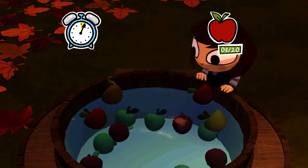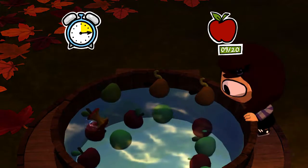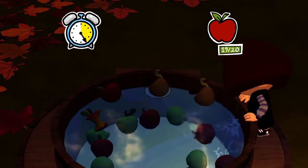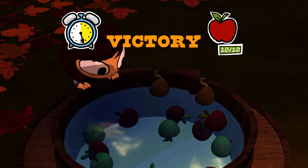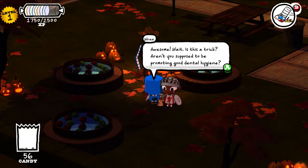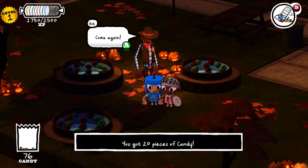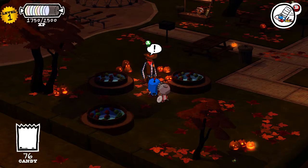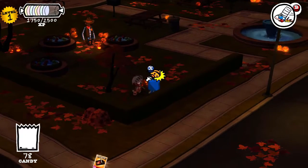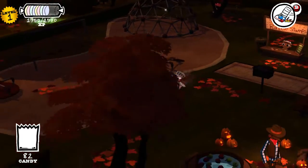In the bobbing-for-apples mini-game, you move around to grab apples: red apples are one point, green apples are about three points, and apples with worms in them are bad. You want to prioritize green apples. Hit the number you need within the time given and you pass. Make sure you do it three times — he'll tell you after the third time he has no more rewards — to get all the rewards you can.